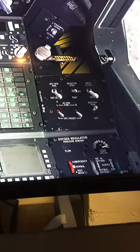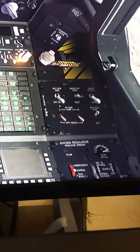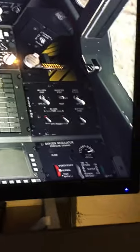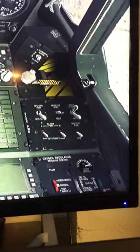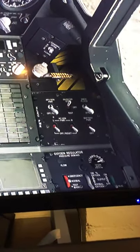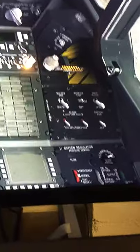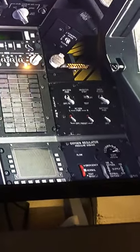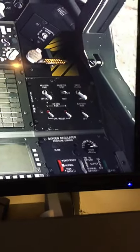If you move the screen you can see here's my electronic power panel, and here it is in the simulator. I turn the power on and you see the caution lights coming on.